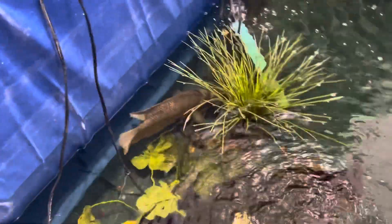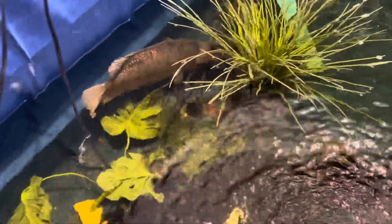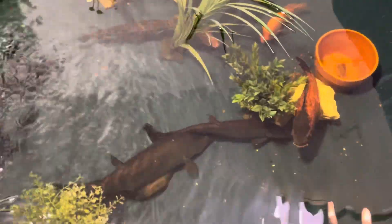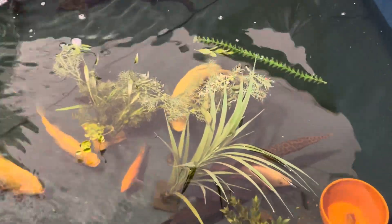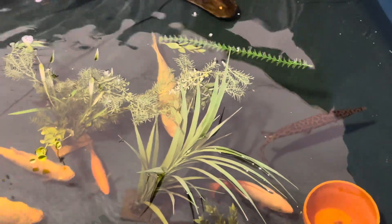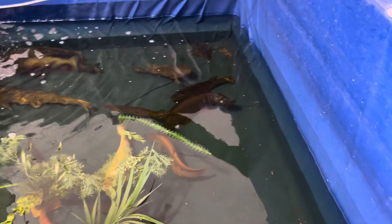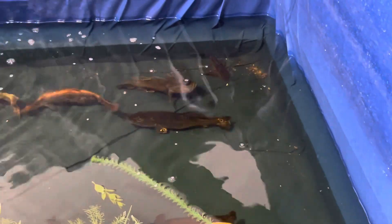Hi everybody. This right here is my Diane Burrami - pretty big guy. Got two of my clown items. Big Oscar. Right there is my King Tilapia. A couple of albino packers. Pico Bass. Fleco. And a snakehead.